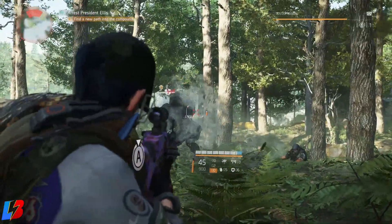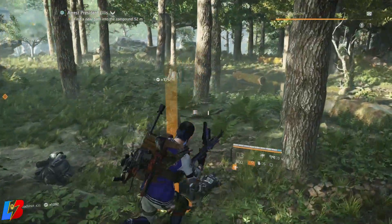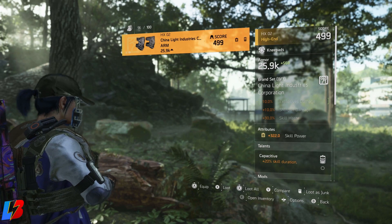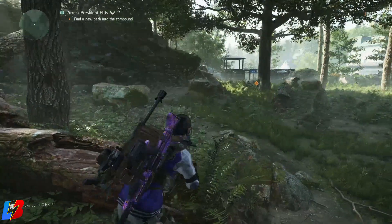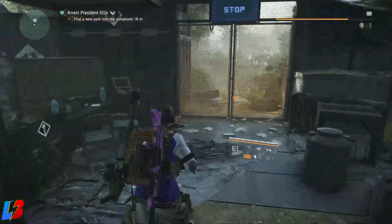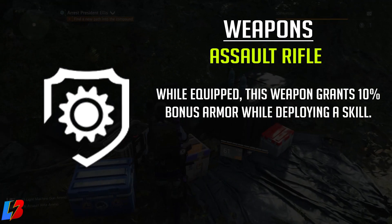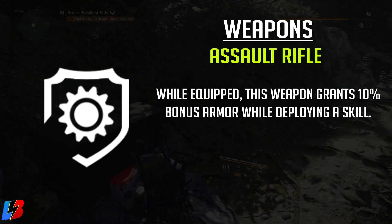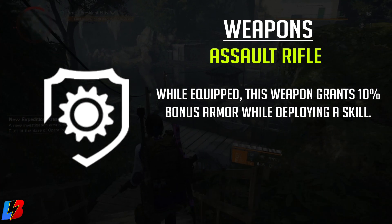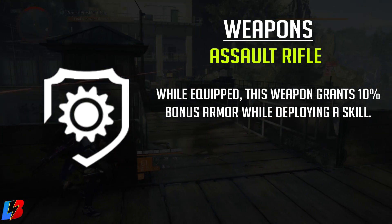For our secondary weapon, we're running the Nemesis exotic — the only reason is for the Preparation talent: while holstered, gain 25% headshot damage when scoped with your current weapon. You do need to put a 3.4 or 3.5 scope on your P416 for this to proc. For our tertiary weapon, we're looking for the holster talent called Protective Deploy: while equipped, this weapon grants 10% bonus armor while deploying a skill.